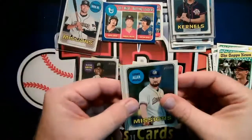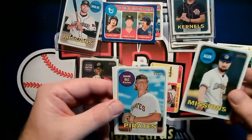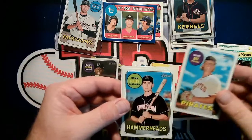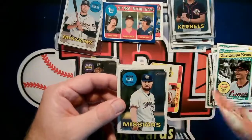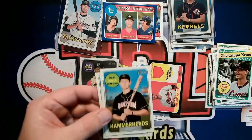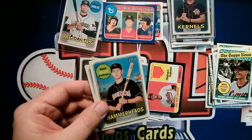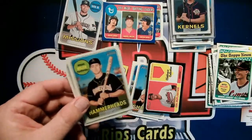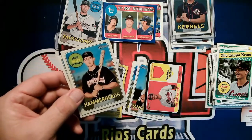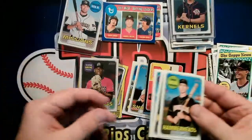We still have the exclusive base cards. We got Logan Allen — Missions, I think he's up. Shane Baz — Pirates. Brian Miller. What makes these so cool? They don't look any different. I suppose they must be extra glossy — that's probably what it is.